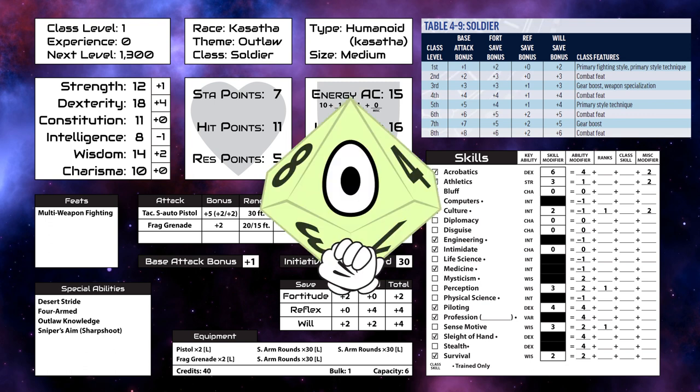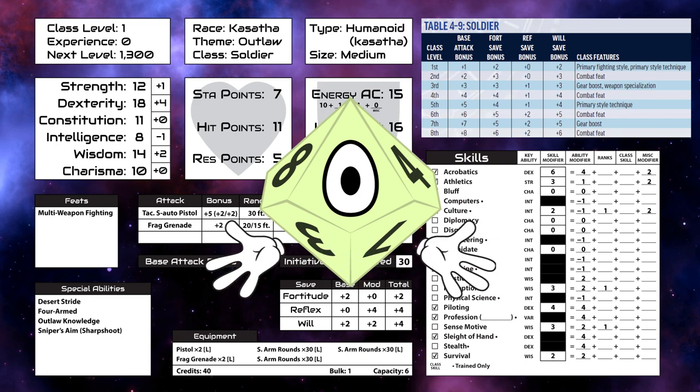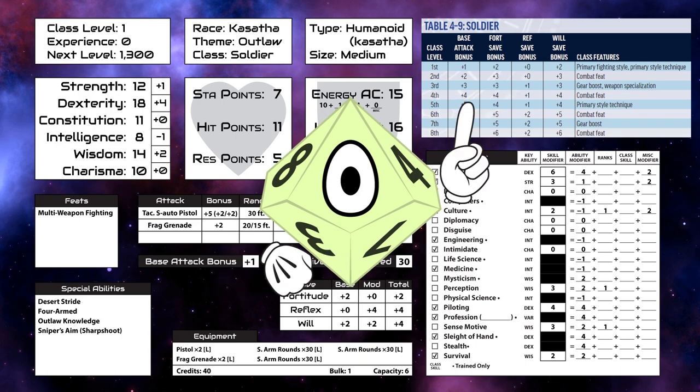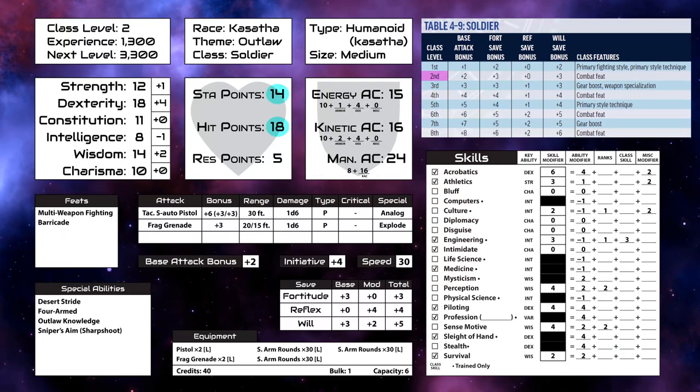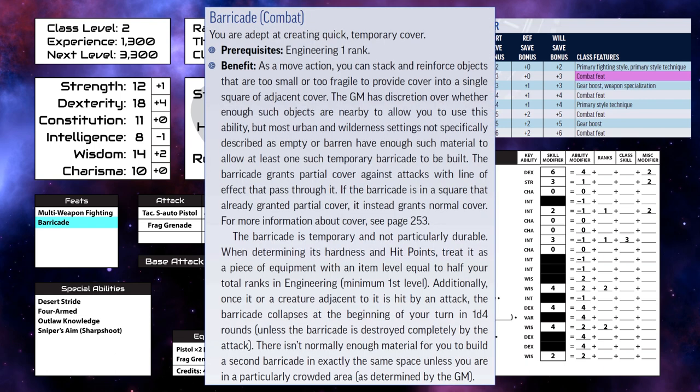So I guess we might as well level up the character, since it is a thing I do in these videos. And on to level two. We gain seven more hit points and stamina points, and three skill points from our class. Our base attack bonus, fortitude, and will saves go up. We also get a bonus combat feat, and we are going to take barricade, which requires one rank in engineering, which we just took, and lets us build a barricade to provide cover in combat.